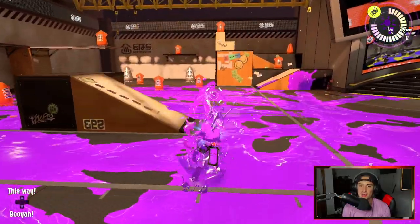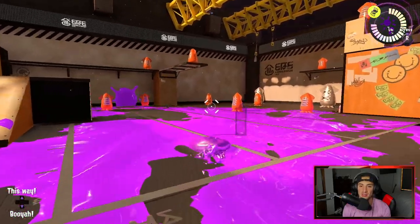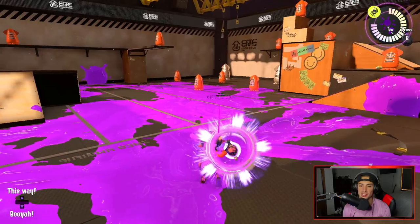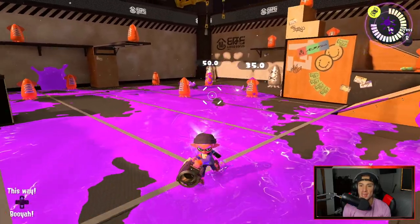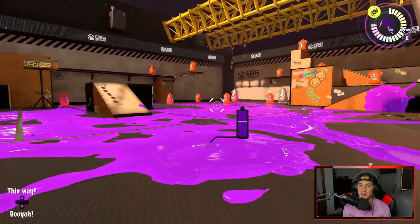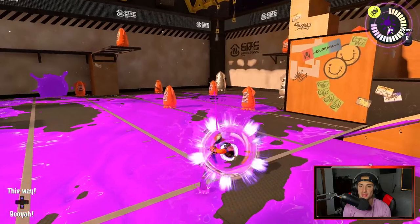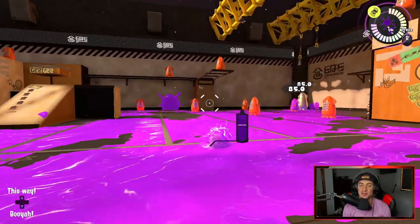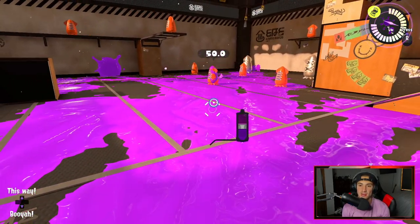This weapon comes with the Fizzy Bomb, which is a cool little bomb. You can throw it normally and it'll explode, or you can hold it down, charge it up, shake it — and the more you shake it, the more times it will explode and bounce. It's super cool. If you want to control a section, you can sit there, shake up a bomb, and toss it over. It pops three times, so if you throw it in a decent position you can get a full kill with one.